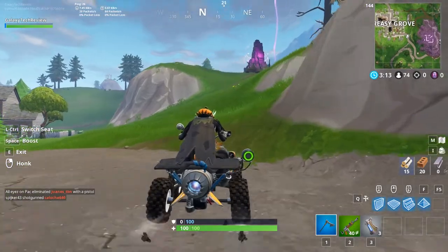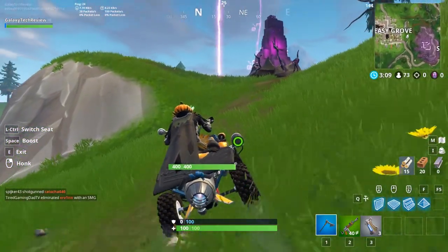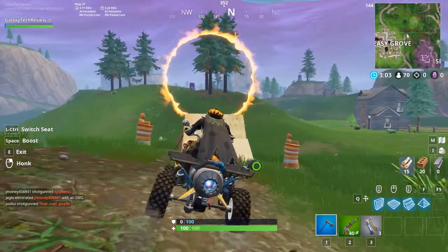For number two, this is going to be right outside of Greasy Grove — to the east of Greasy Grove. You can grab a quad crasher right in Greasy Grove and you will find number two to the east of Greasy Grove.